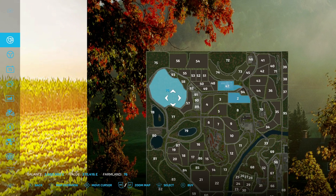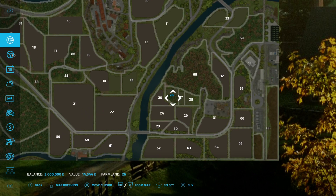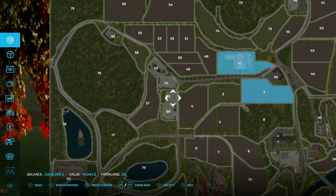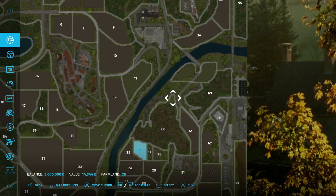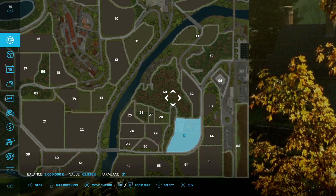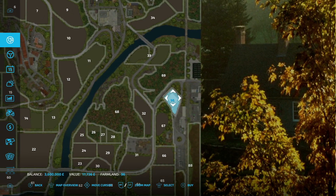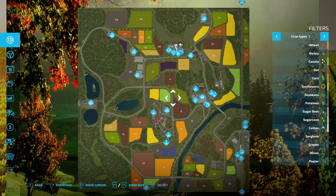There's a bit of forestry up here if you want to get on with that, and some smaller plots down here. There are a couple of buildable plots as well - numbers 90 and 91 - and an area down there, number 31, where you get the field plus a buildable area behind it. Number 96 is also a buildable area. Not bad prices overall.